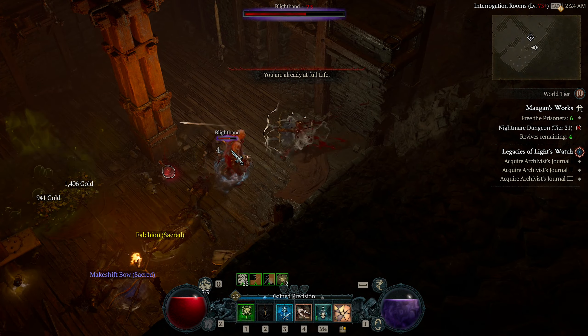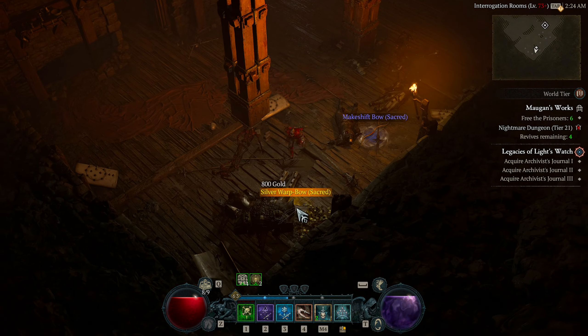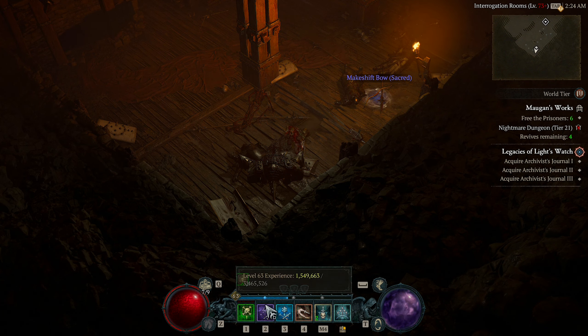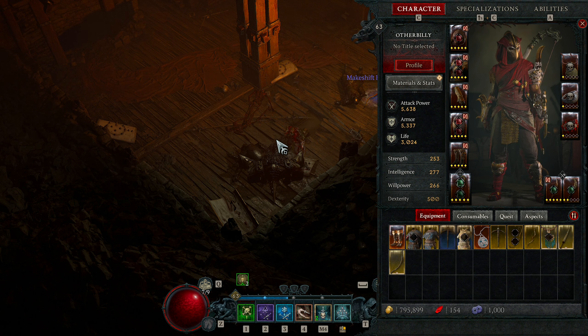I drop the traps and they all fall into it — then just keep barraging like crazy with basic attacks to build combo points, then another Barrage. Imbuements come back and we clear the room. Realistically that group of enemies at level 63 would not be possible for a lot of builds, but it's been made possible by the stats on my gear, the aspects, and my abilities.